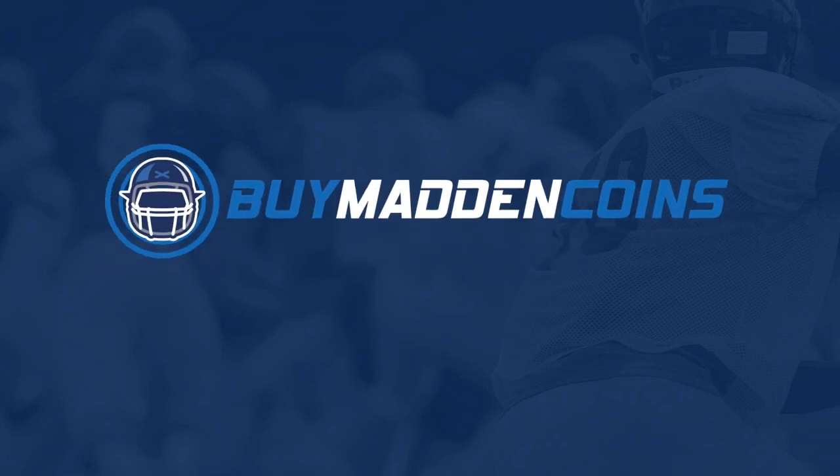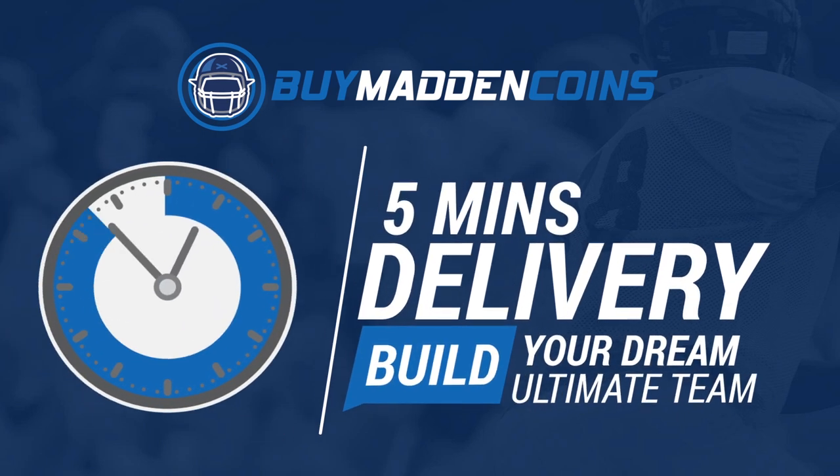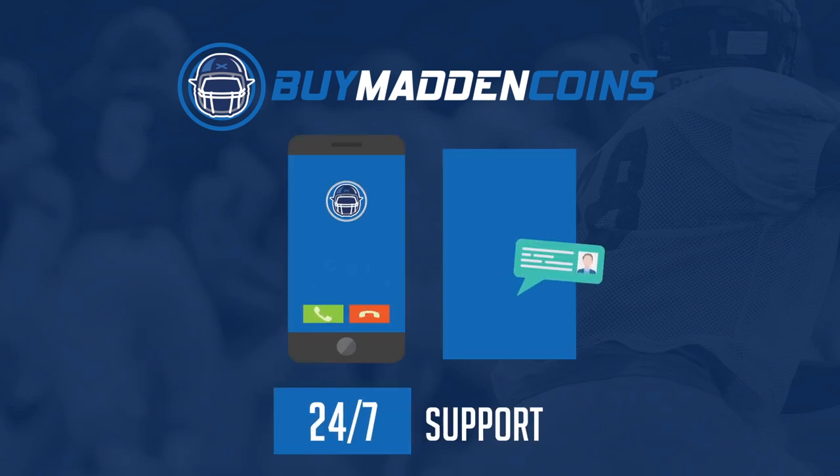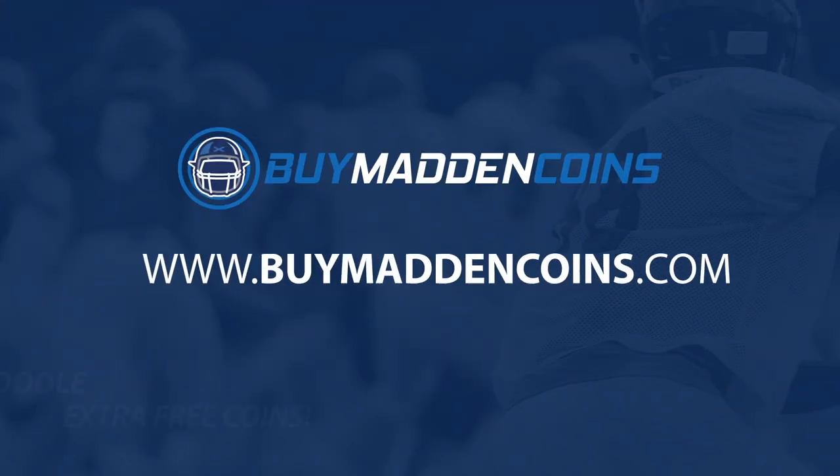In need of some coins to build that dream team? Head over to my sponsor, Buy Madden Coins. They have the cheapest, quickest, and most reliable coins on the market. Head over to Buy Madden Coins and use code 'pool' at checkout for 20% off your order.